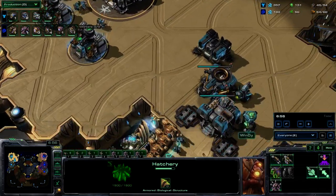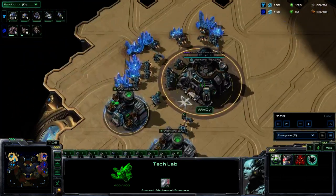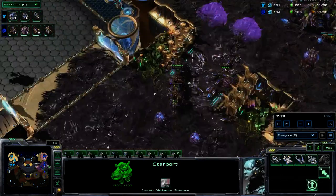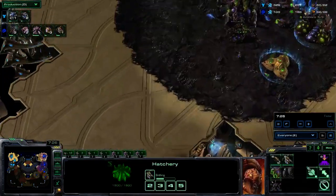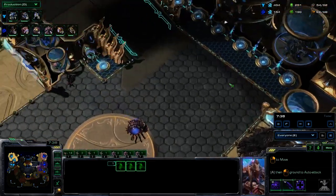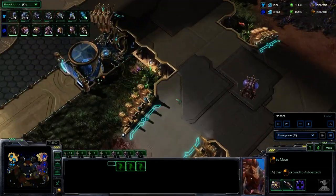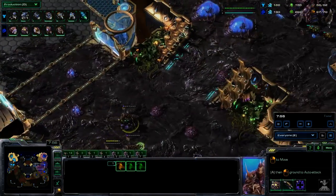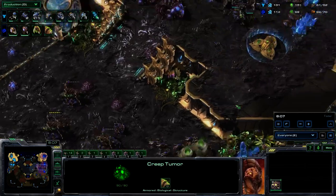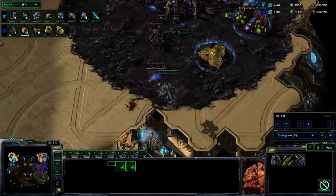The first banshee is on the way, and there isn't a whole lot of air defense — a few queens out front spreading creep and a few more under construction, but currently no lair tech. So particularly if that cloak's been taken, it could prove quite effective. Windy doesn't look like he's going to grab it anytime soon, though he's already got the gas for it. Quite a lot of queens here — three queens from Suppy spreading creep, with a fifth one actually in construction. Plus one, plus one upgrades on the way for Suppy, and nice positioning of the evo chambers for walling off.